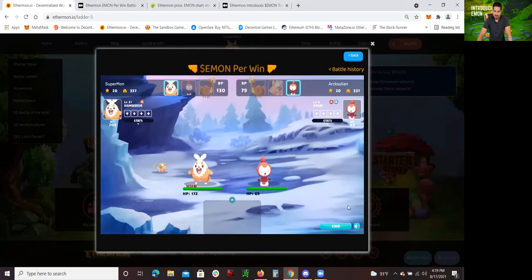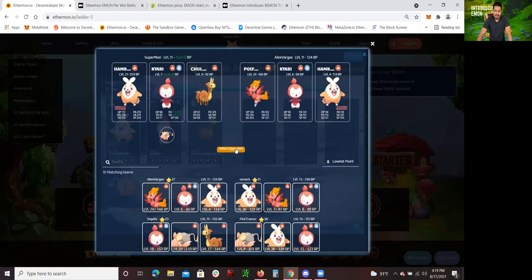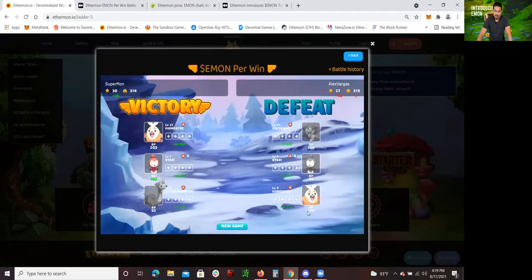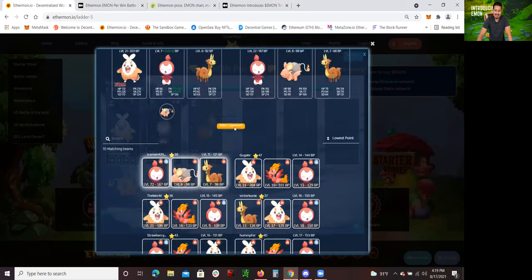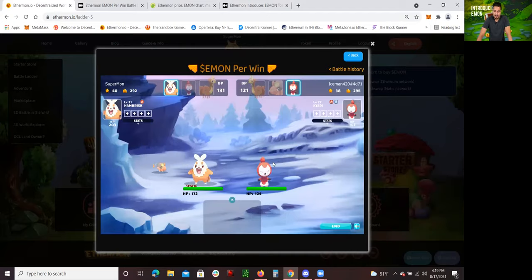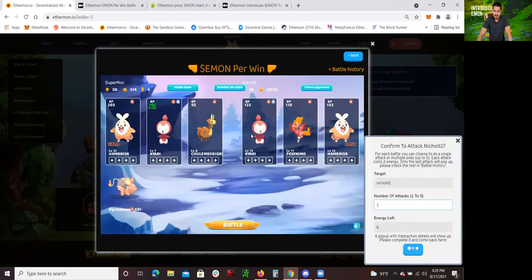What I want to do next after I finish this battle is go over more details about the Emon token — what it's all about and what you could do with it besides converting the Emon token to Ethereum. If you want to exchange that Ethereum for US dollars, the Euro, or some other currency around the world, you can convert your Emon token to Ethereum, then transfer Ethereum to an exchange and sell that Ethereum for US dollars or whatever. This is definitely something I recommend for anybody who is learning to play to earn and learning how to earn something from playing games.